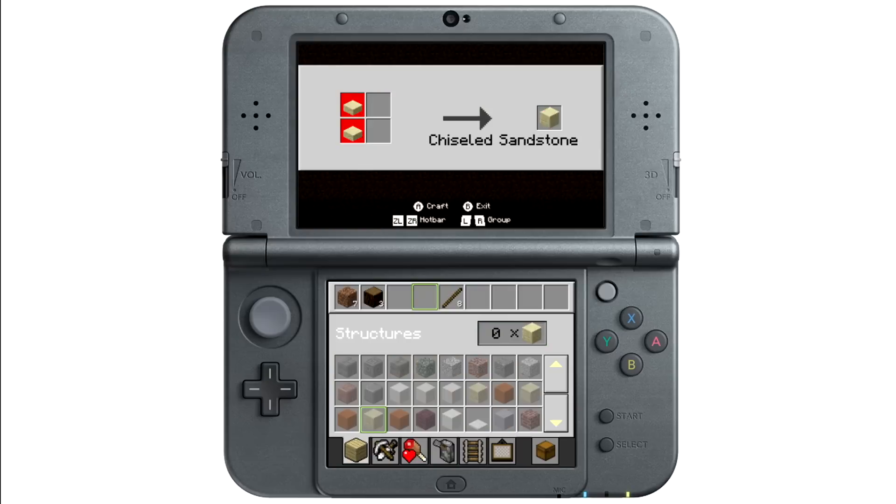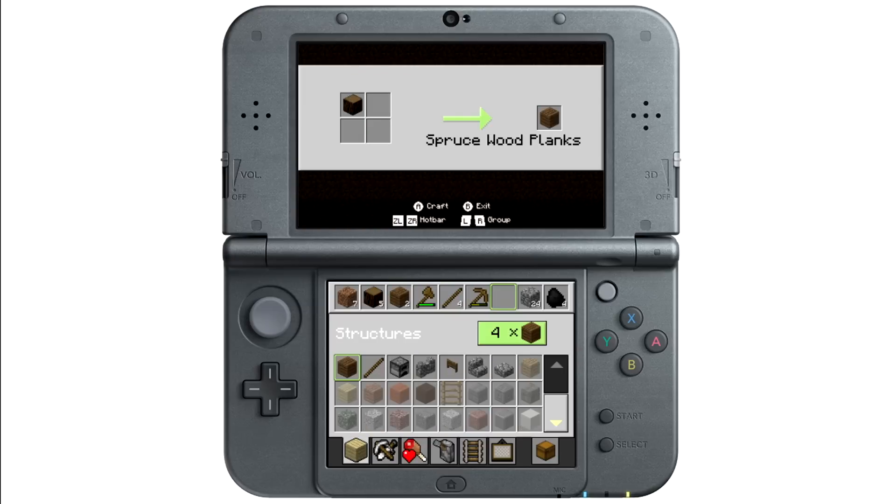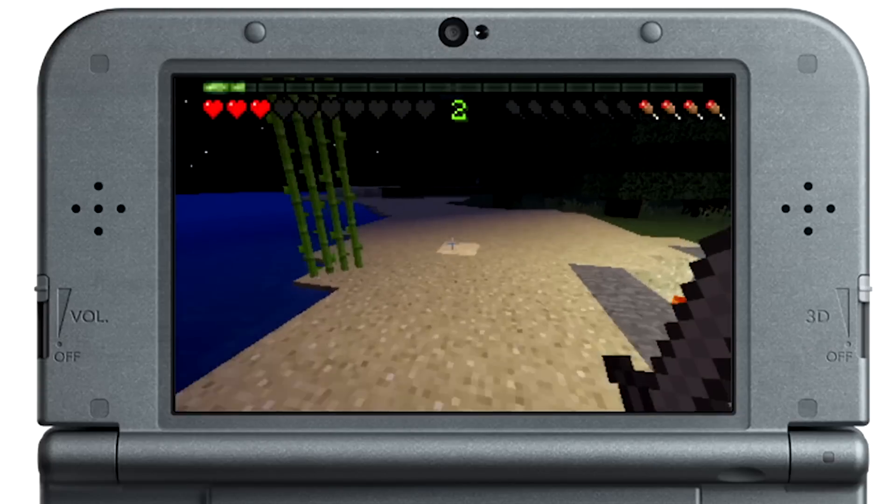On the bright side, all of the crafting and inventory management is handled on the touch screen, and it's exciting that this version takes advantage of that when the Wii U port didn't. It definitely streamlines the process of moving and crafting things in the inventory.